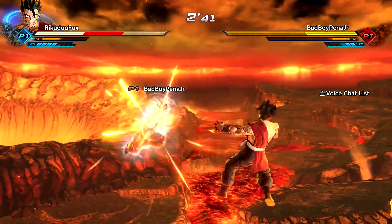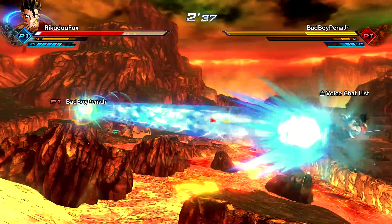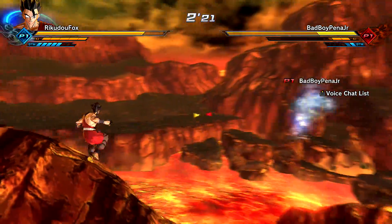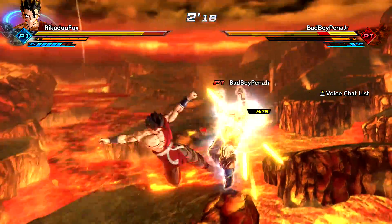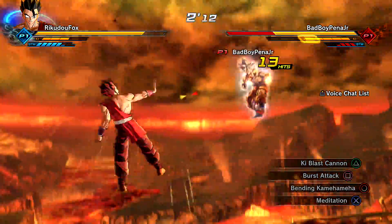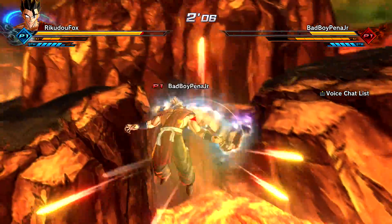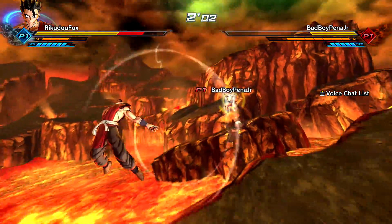Oh, the damage! We got him low on stamina. Why does my combo have to drop though? I love this combo — that combo is insane. This would have been a perfect match to transform into my sand avatar state, just because it is Ultra Instinct Goku.